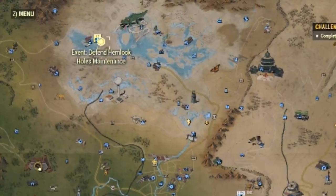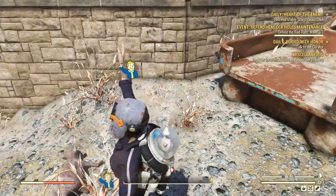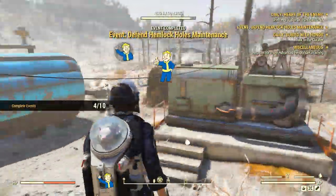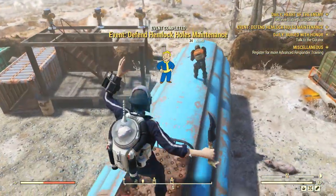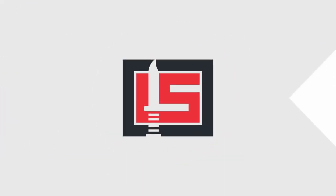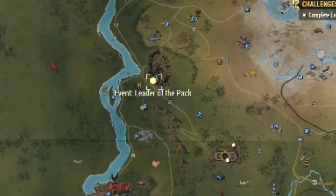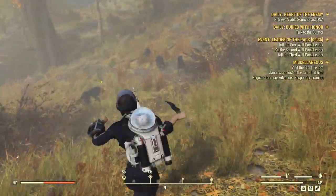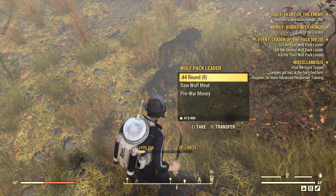If you are trying to rush it, my best suggestion is to head to workshops. For example, here I just helped this guy defending his workshop. I joined late, so it was like an event done in one minute — super fast. Low-level events are also very easy and really quick to do, like Leader of the Pack. You can get a few low-level legendaries from this event and it pops up quite often.